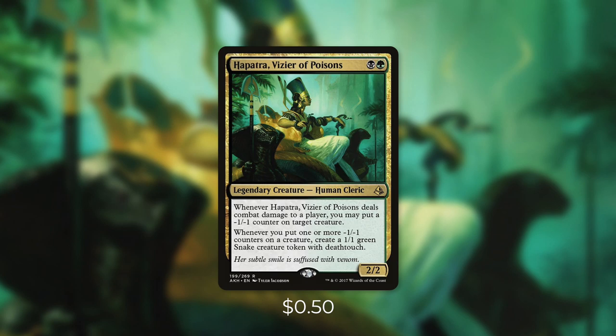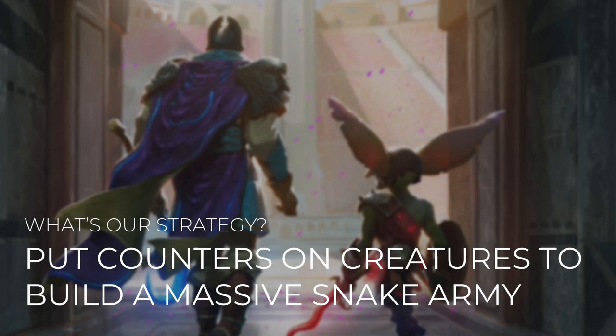Hapatra, Vizier of Poisons is a 2/2 human cleric that costs black-green. Whenever Hapatra deals combat damage to a player, you may put a minus one, minus one counter on target creature. And whenever you put one or more minus one, minus one counters on a creature, create a 1/1 green snake creature token with deathtouch. Now that first trigger is nice, but we're really going to focus on that second part. Getting a token every single time we put a minus one, minus one counter on a creature is huge. On top of that, these tokens have deathtouch, so they're a huge threat to our opponents. With them on the field, it's going to be very hard for our opponents to justify swinging at us.